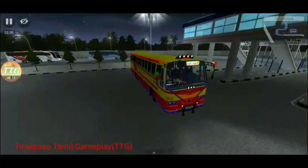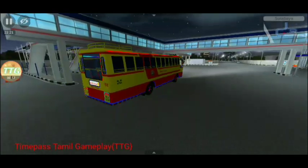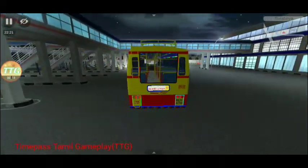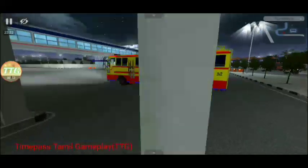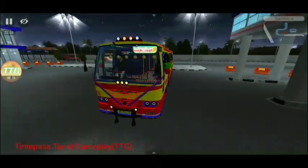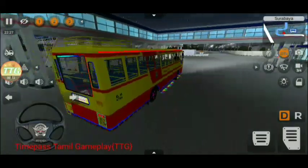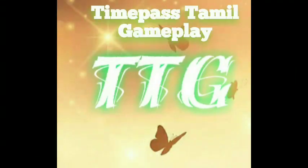In the night view, you can get a bus with red and blue lights. You can get lights on the interior and inside the bus. The lighting effects are available on the inside. Like and share and subscribe.